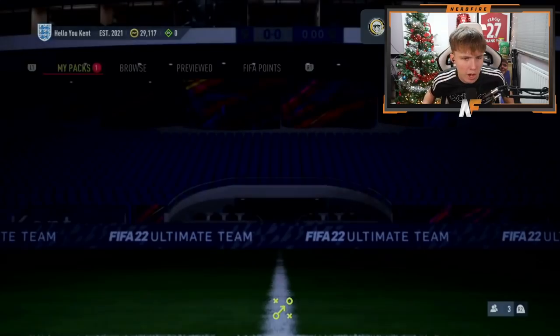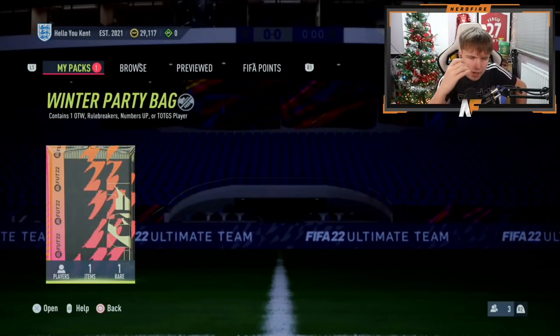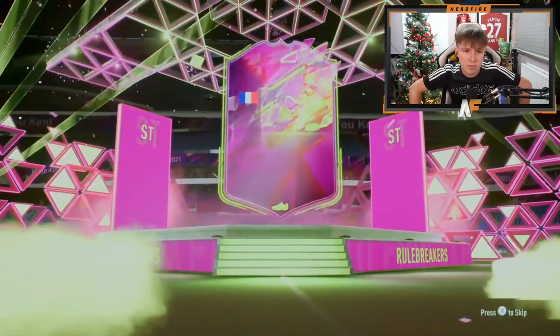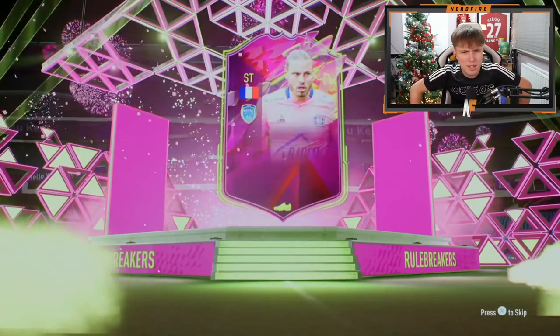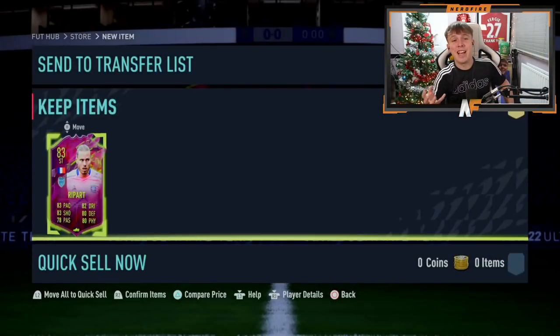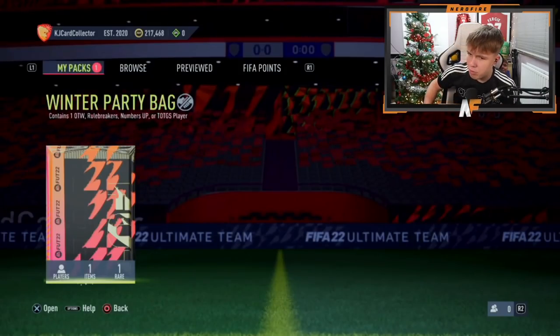Shout out to the boy Tomo B14, Tomo in the house - this is party bag number four. Yet to see anything other than Rule Breakers. We've seen what, three Rule Breakers? So number four - would it change? Apparently not, they just want to give... wait, who's that? Oh, Ripper! You know what, this guy's actually good as a box-to-box midfielder. I kid you not, he's actually solid.